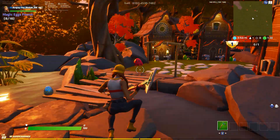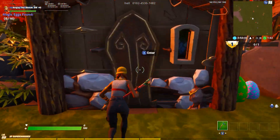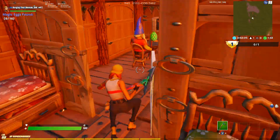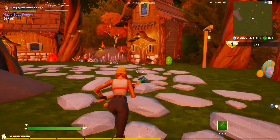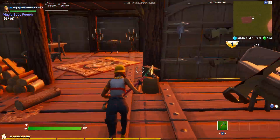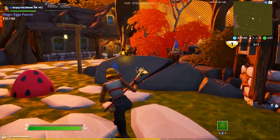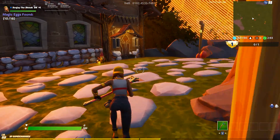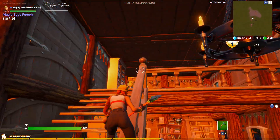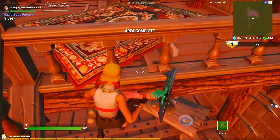Now these ones are in three separate houses. The first one's in the second house here — enter, come through, open and shut that, just in the corner there. The next one is: run across to the right of this bush, the house right of that bush — come inside and it's in the boat to your right. The final one is the last house before you leave, which is just here — come inside, come upstairs. There you go. Area complete.